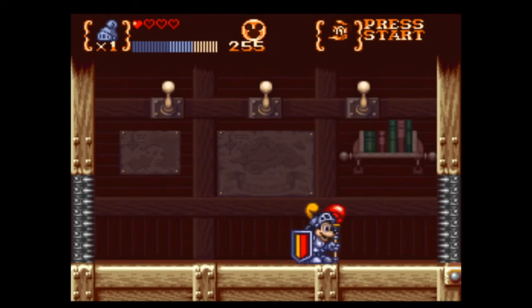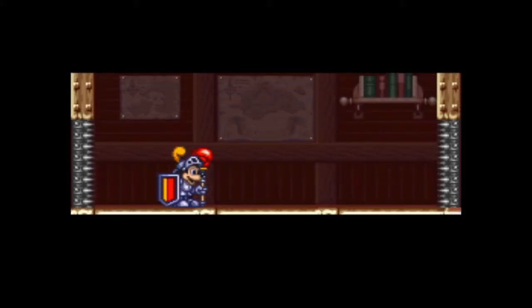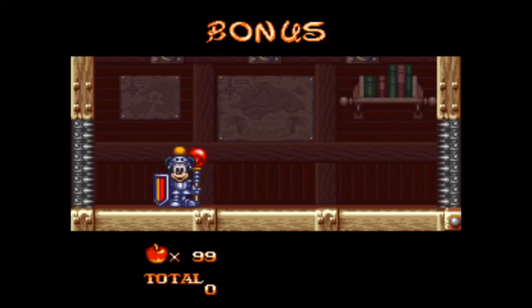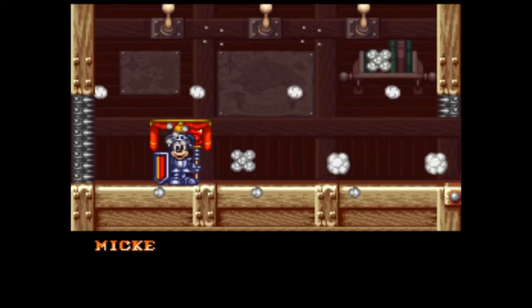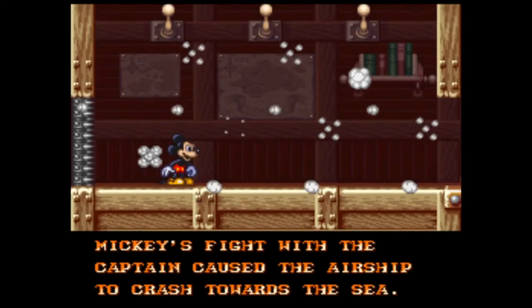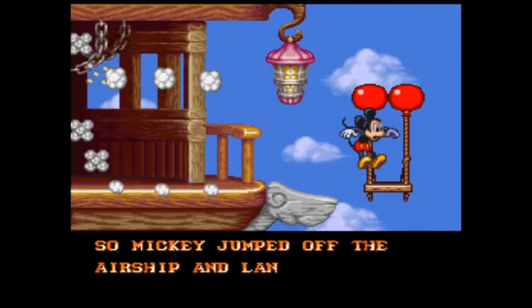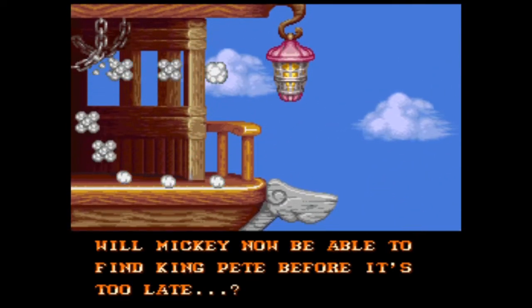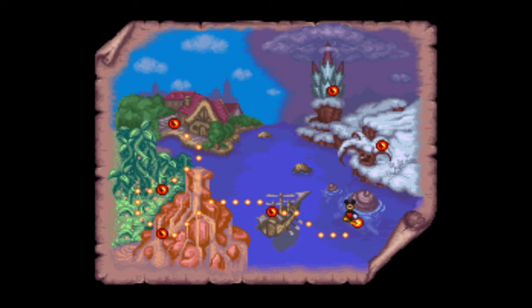I grinded a whole bunch of lives in that bonus section and I wound up finishing the level with fewer lives than when I got in there. Yeah, that's trash. I don't care what anyone says — that was utter trash of me. What are you even doing with these totals? I can't even take the money with me. Mickey's fight with the captain caused the airship to crash towards the sea — it's a load-bearing boss. So Mickey jumped off the airship and landed in the ocean, because somehow that's better. Will Mickey now be able to find King Pete before it's too late?